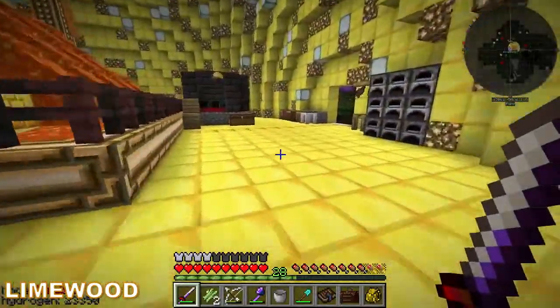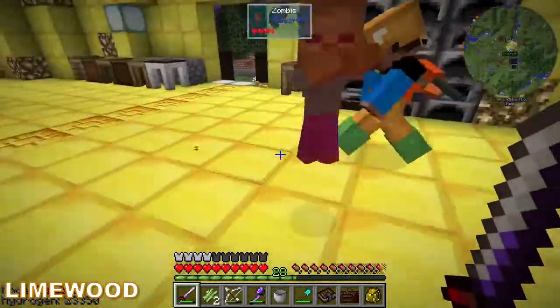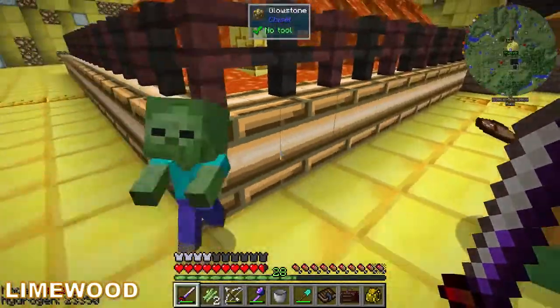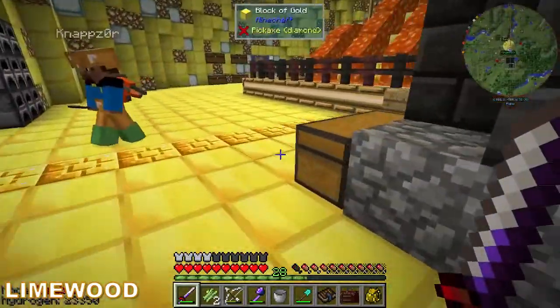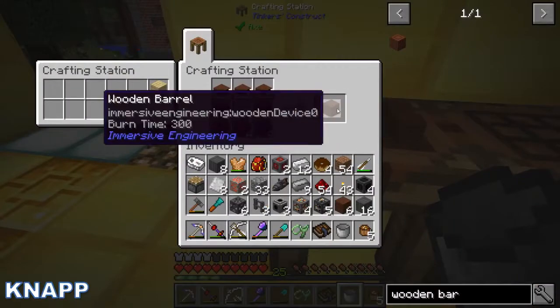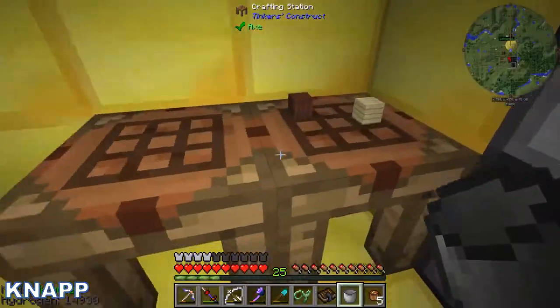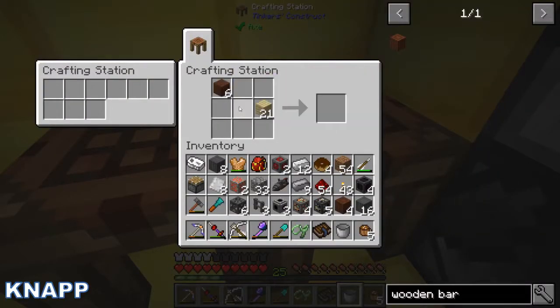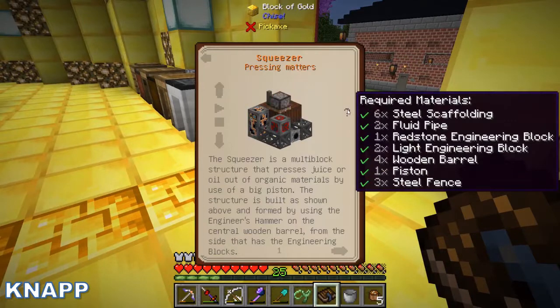Chocolate! Take some chocolate! Take some chocolate! Dieter chocolate! There we go. I got four wooden barrels. Look at that. I can now make the squeezer, because I have all required materials.